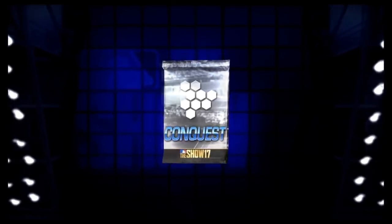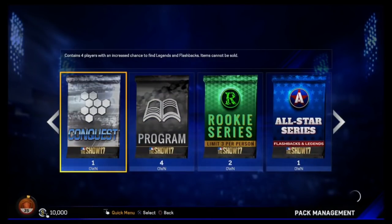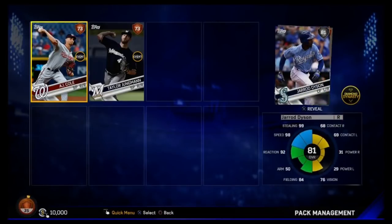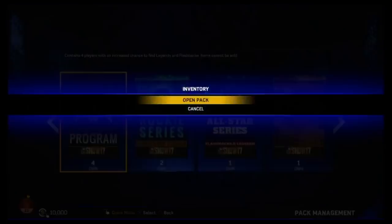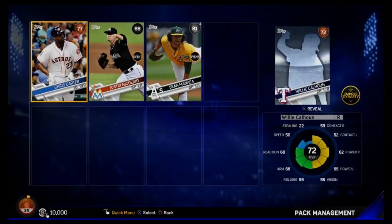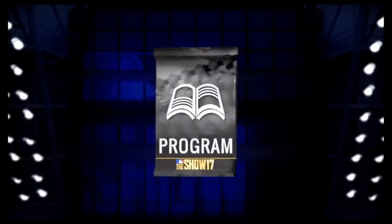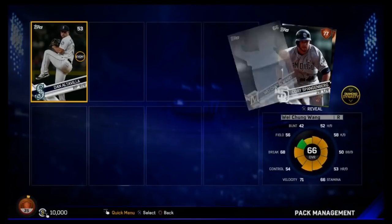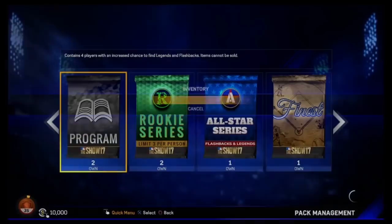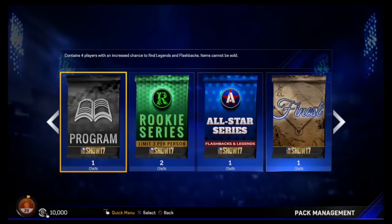Let's get into these packs. The first pack — we got literally nothing. I really want some Legends, Flashbacks, stuff like that. We got a silver — Jared Dyson. Maybe we can use him as a bench bat. I don't think any of these things are going to be needed for missions, but to get our overall high, we need to beat these missions. Another silver — Sean Manea. And Chris Carter — I might actually use him on the team as a first baseman power bat. Tim Beckham — we already have him, and he's actually not bad. He's probably one of our best hitters at short. But so far, these packs have been pretty garbage.